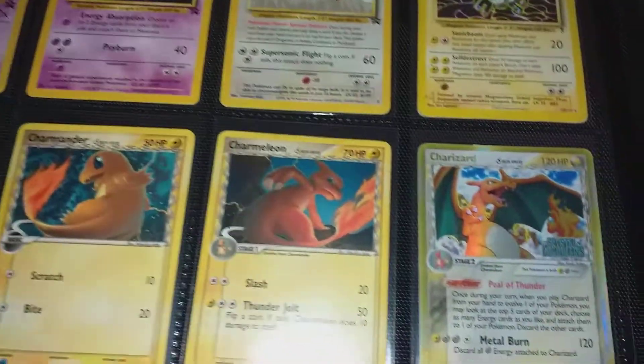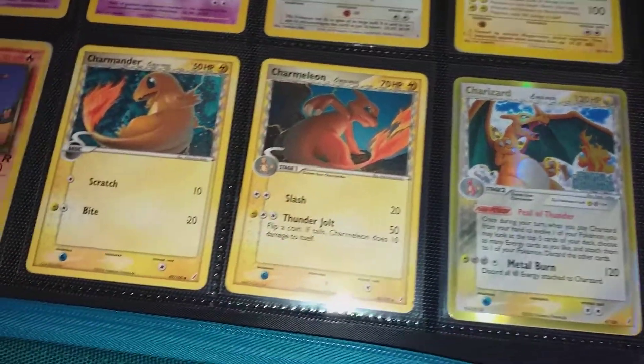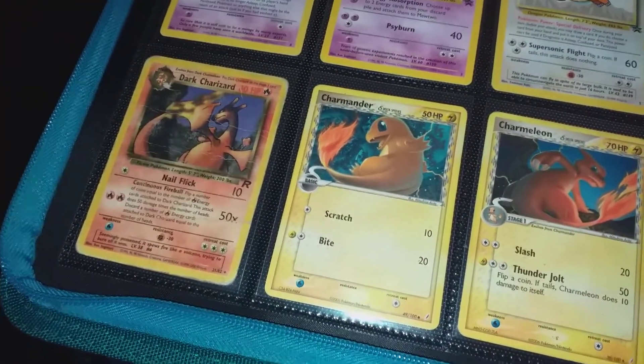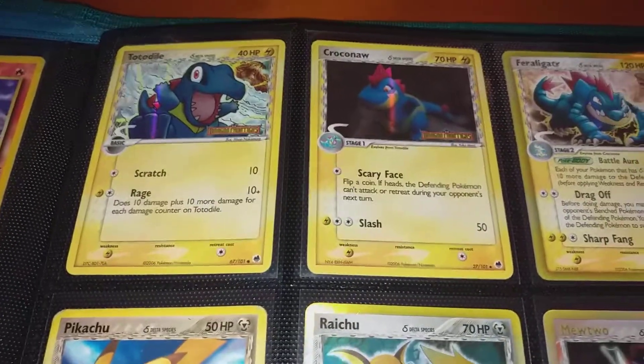We've got the Delta Species, Crystal Guardians Charizard Evolution — it's quite a cool evolution set there. And my haggard Dark Charizard and the Delta Species.